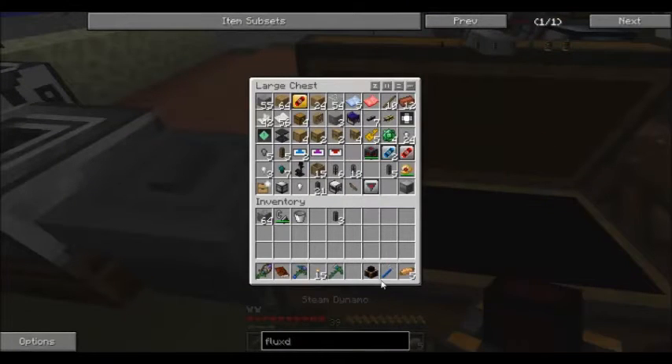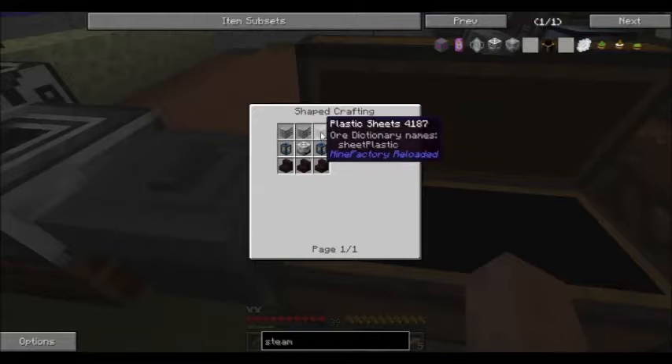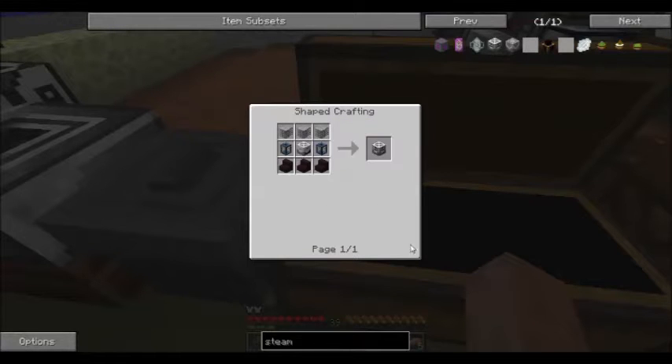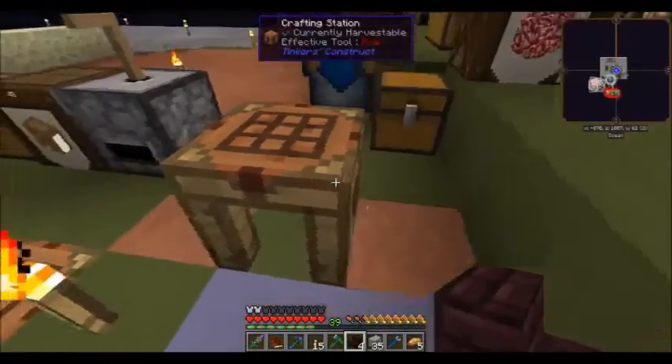I know one of them needs the steam dynamo. I'm also going to need some plastic sheets, a couple of reinforced portable tanks, some nether brick stairs, and a sludge boiler. Let me take a minute to get some of this stuff put together. I believe I've got everything together — that'll get us the nether brick stairs. I'll put the rest of the nether rack away that I didn't need.